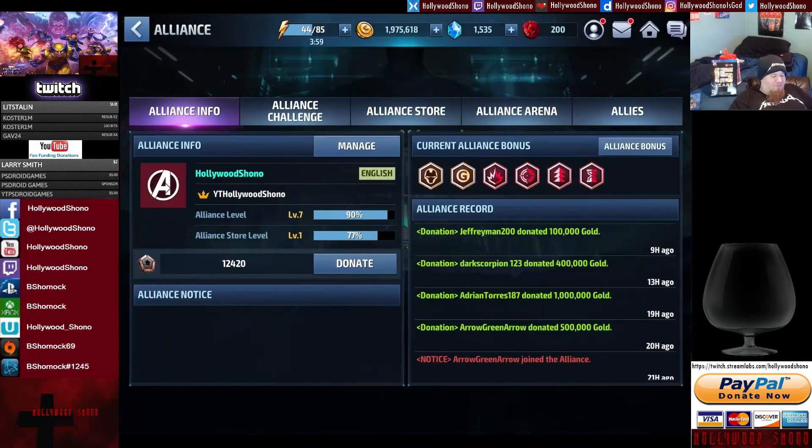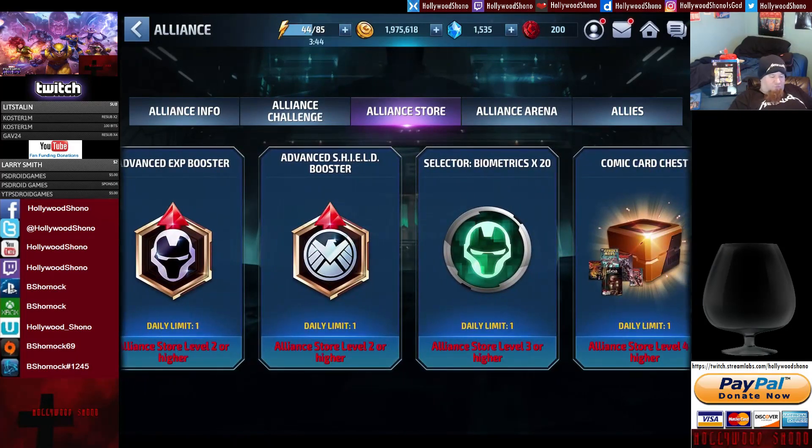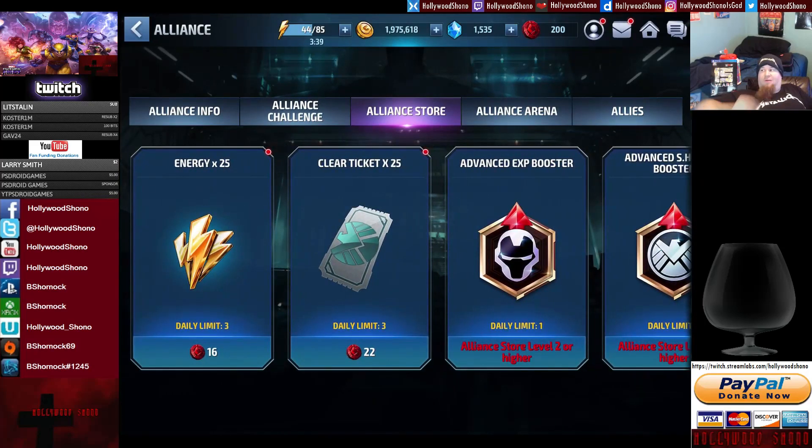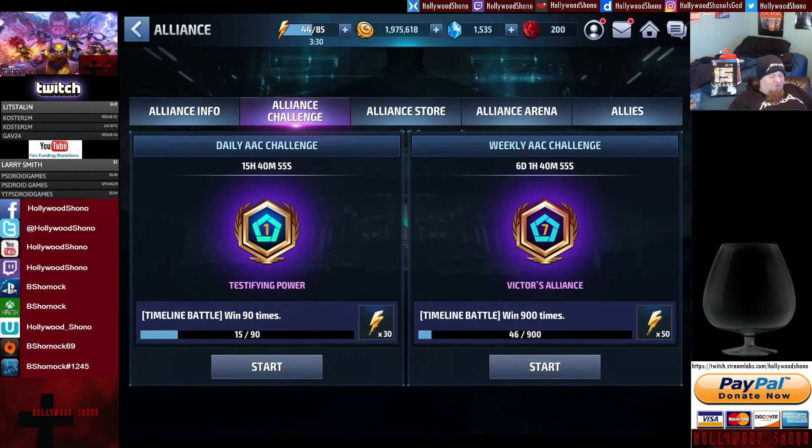The alliance is a really big deal. My alliance is full right now — trying to get the alliance store up to level 3, because once you do, you get 20 selector biometrics. I have 200 alliance tokens, which I can use to purchase energy just from donating gold. If you win 90 timeline battles, you get 30 energy; over a span of a week you get 50 energy just for free. With an active alliance and a 50% win rate, that shouldn't be a problem.